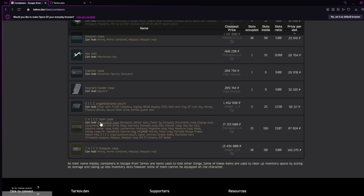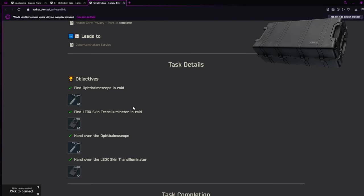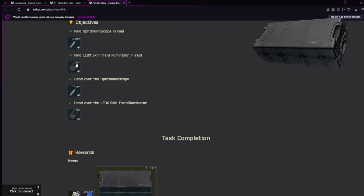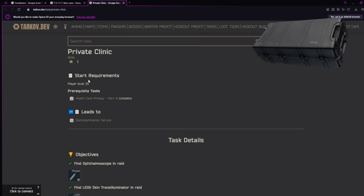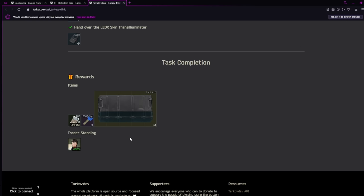Last but not least — the biggest case in the game that everybody loves: the thick items case. You can unlock this by completing Private Clinic from Therapist. All you need to do is find in raid an ophthalmoscope and a LedX, turn them in, and she gives you this big honker of a case. You can unlock this once you reach level 35. I have a video on how to find LedX's if you're interested — I'll put it in the top right.